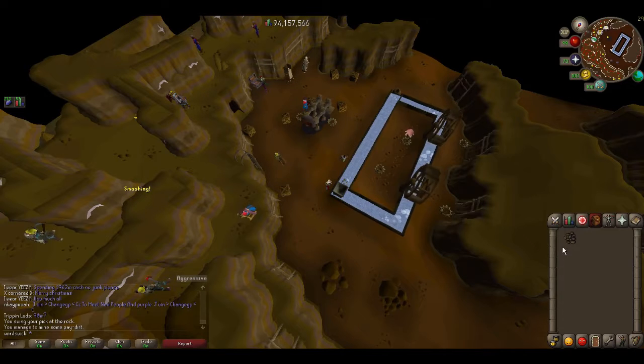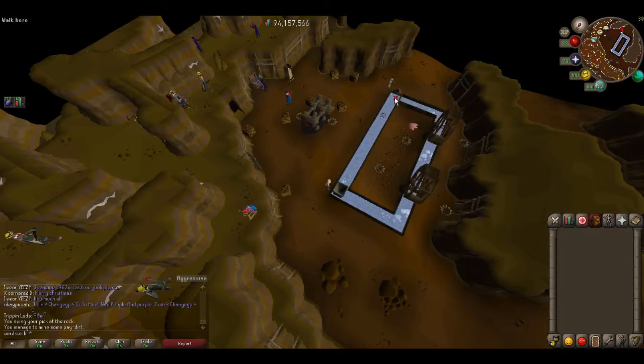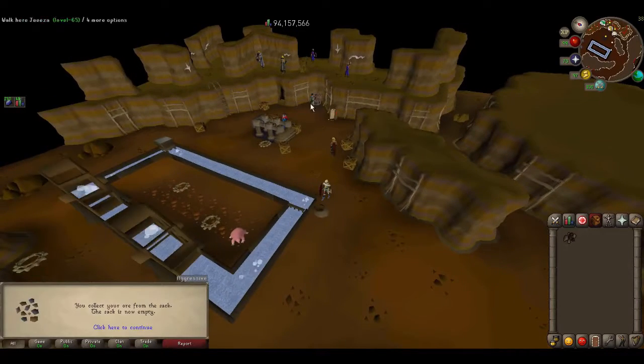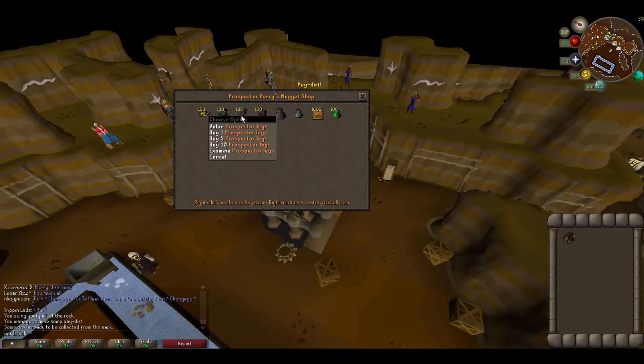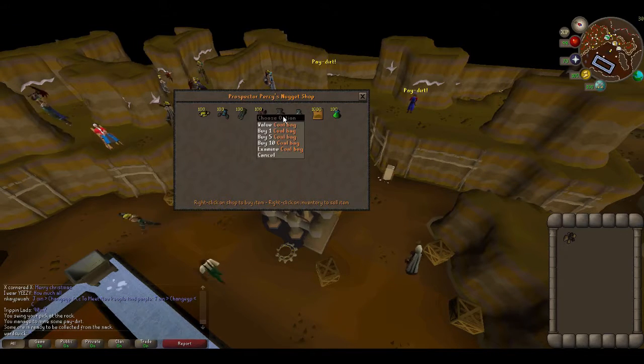Once you have pay dirt, use it on the hopper. Grab a hammer from the area and fix the two wheels if they're not running. The pay dirt comes down below — you want to pull it out about every three inventories to avoid losing any. You'll earn nuggets which you can trade with Prospector Percy for prospector gear (which gives more mining XP and is part of a Falador diary task), a coal bag, or a gem bag.